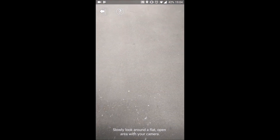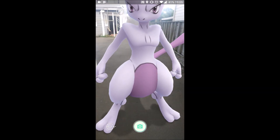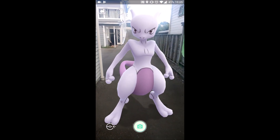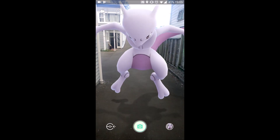Next up, I thought I'd step it up a little bit and try out a Mewtwo. So I went into the Pokemon selection screen, clicked on Mewtwo, clicked camera, and there we go — bang, right in front of me. It definitely looks pretty big. But again, I must stress, this is first impressions — not entirely sure what I'm doing.